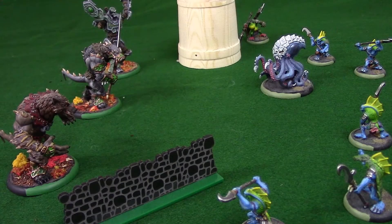To charge, a model must first declare a target. The charging model requires line of sight to its target. Our Warp Wolf Stalker here in the middle with the sword can declare a charge against the Swamp Horror or any of the fish people, but cannot attempt to charge against the Croak Hunter at the top because the Hunter is behind an obstruction.